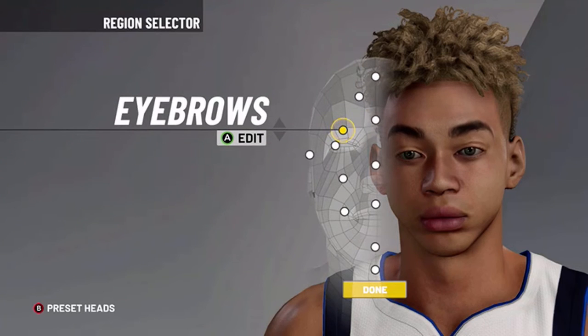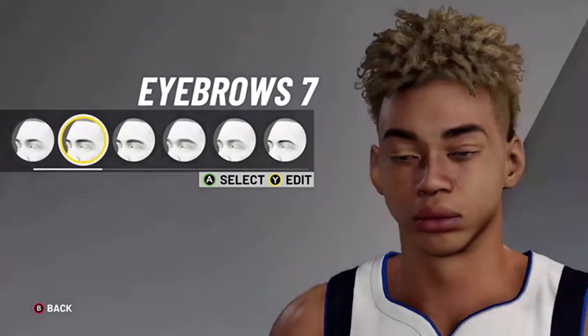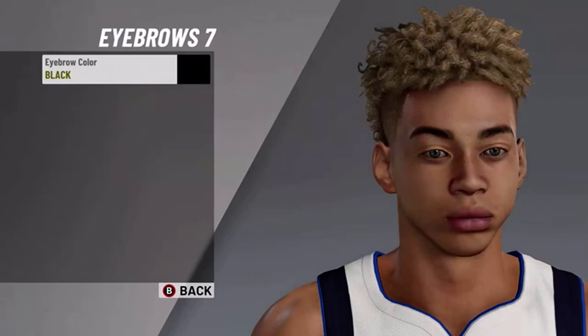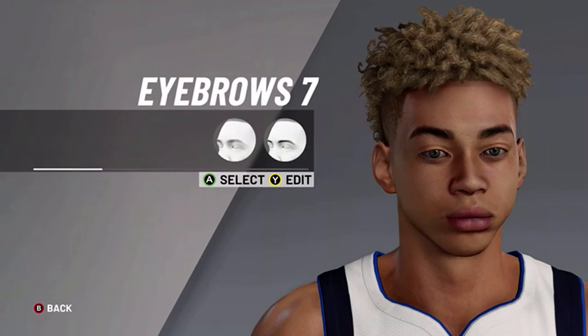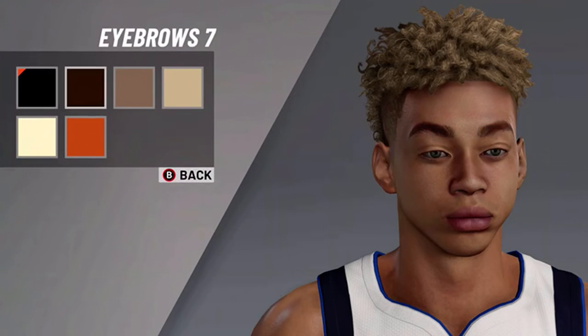Make sure to select. Now you're going to do eyebrows — you want to do 7. You're going to want to do black. I mean, you can probably do brown, but that doesn't look good, it'll look kind of ugly.